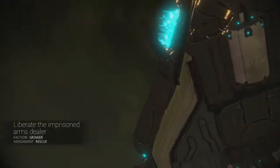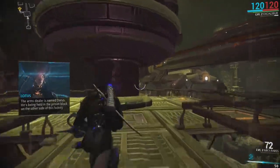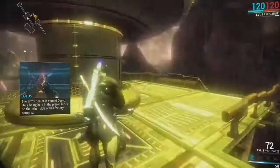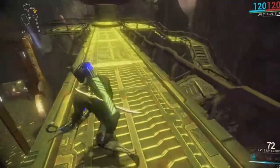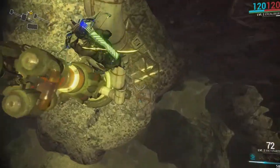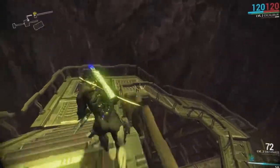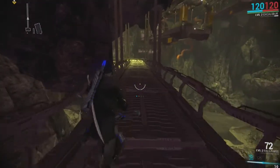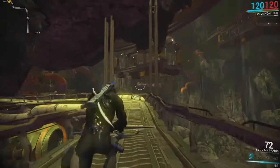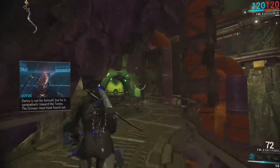Liberate the imprisoned arms dealer. She's always in my way when I'm trying to customize or something. The arms dealer is named Darvo — he's being held in the prison block on the other side of this factory complex. Activate tram — tram activated. I probably should've stayed on that tram, that's probably the whole point. Darvo was out for himself but he's sympathetic toward the Tenno. Grineer must have found out.